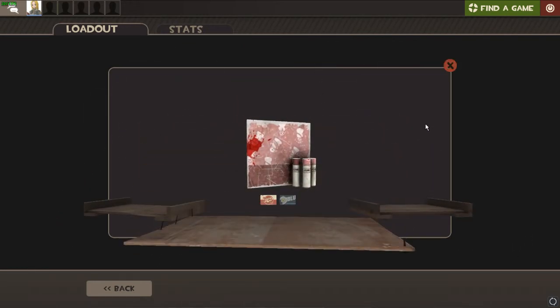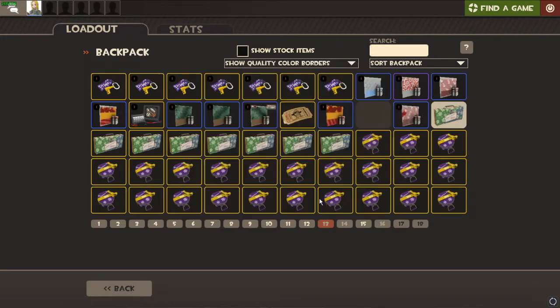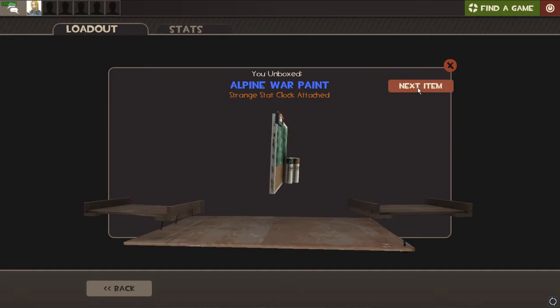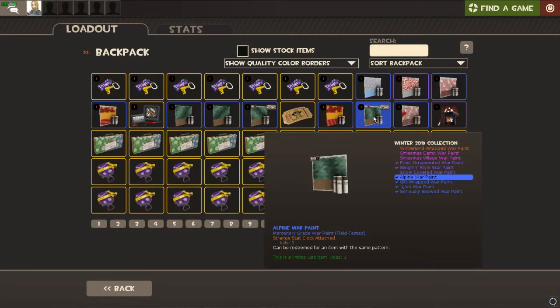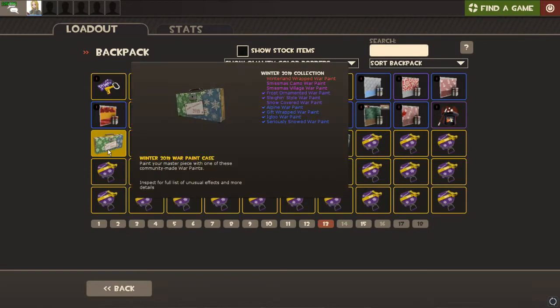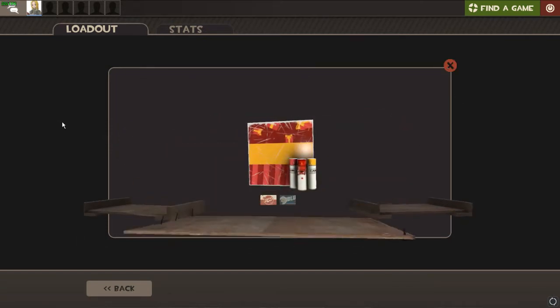We got a Seriously Snowed war paint — another one of that, but I kind of like it so I'm not complaining. And we get another Strange Alpine War Paint. Then — oh my god — we get a Strange War Paint and an Unusual Fire in the same crate! That's amazing, what are the chances of that? I don't even want to know.